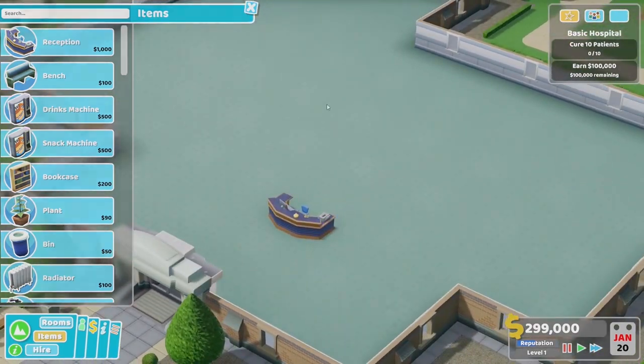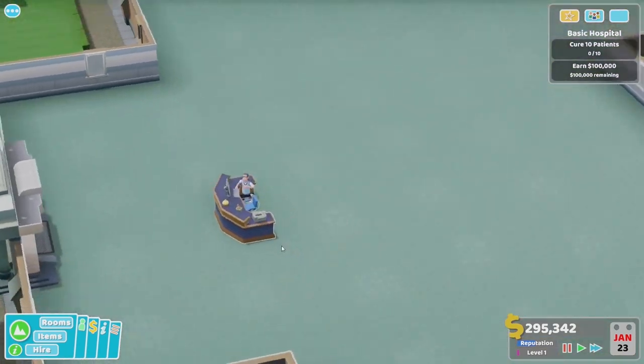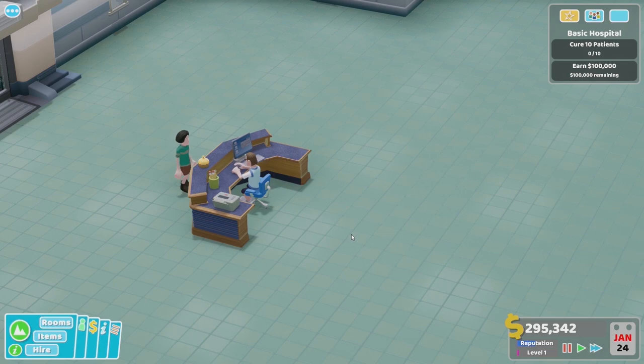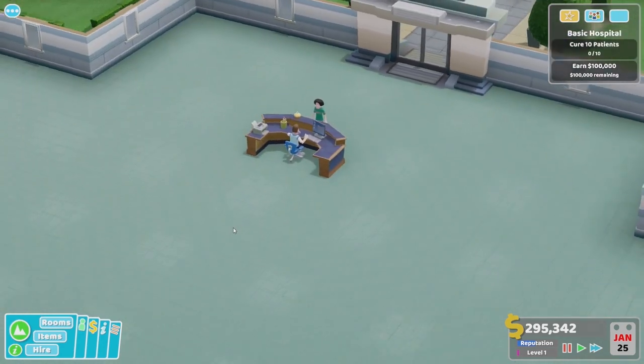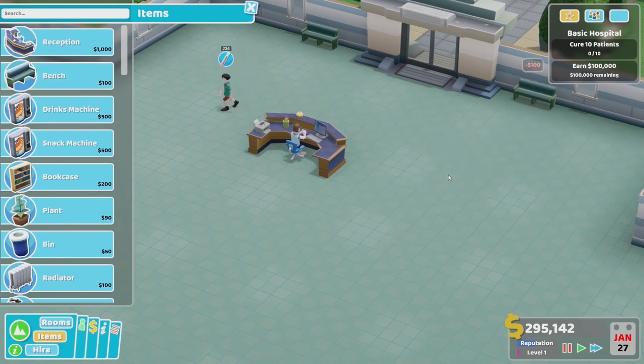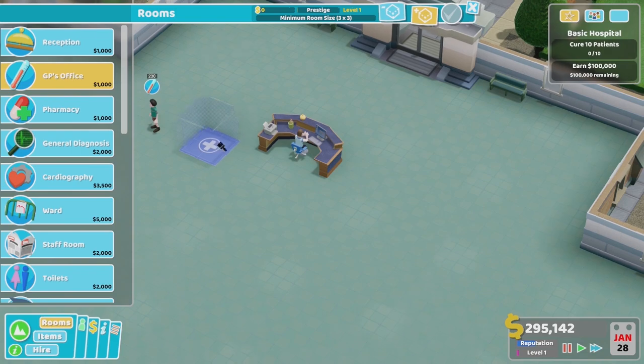Gary's putting together the very basics of a hospital — reception and the assistants. The assistants have quite a few different jobs, not just receptionists. There are a few different things they can contribute to around the hospital, some very cool things as well. And they'll have needs like other staff — they'll have to go on breaks, so we need to keep them happy.